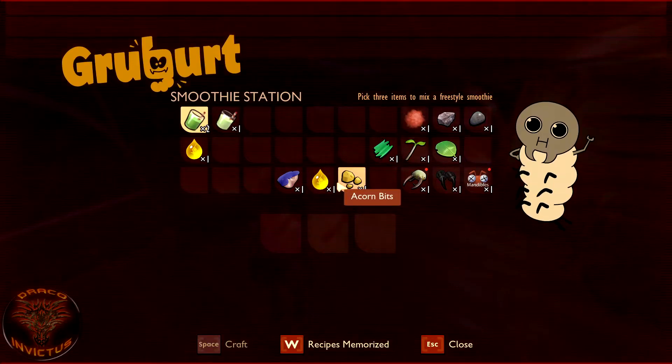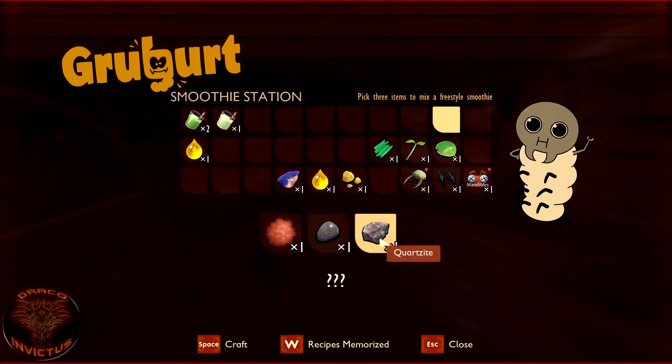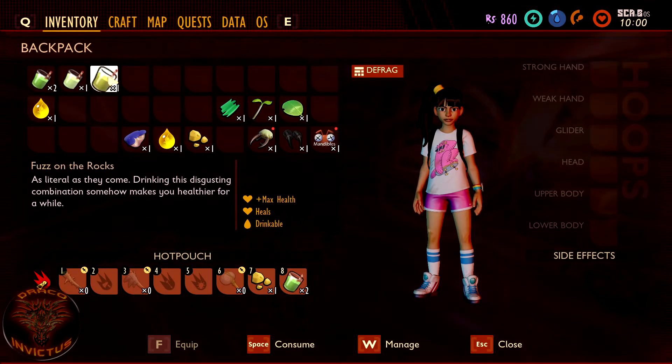Back into the smoothie machine. The next one is Fuzz on the Rocks. For that you need mite fuzz, a peblet, and quartzite. We'll craft that. There it is — Fuzz on the Rocks. As vile as they come, drinking this disgusting combination somehow makes you feel healthier for a while. It gives a boost to your maximum health, heals you, and it's drinkable which means it helps quench your thirst.